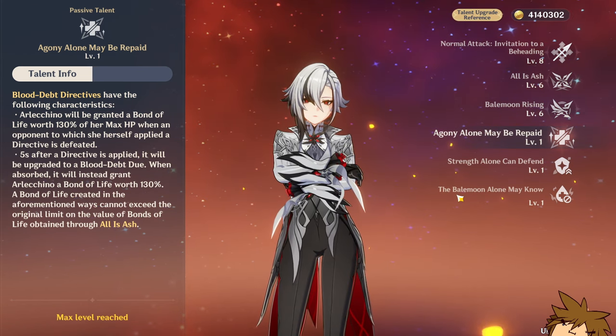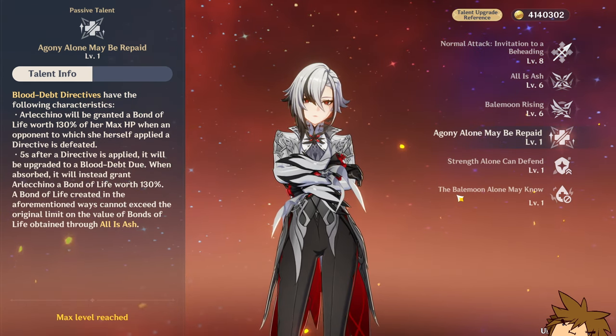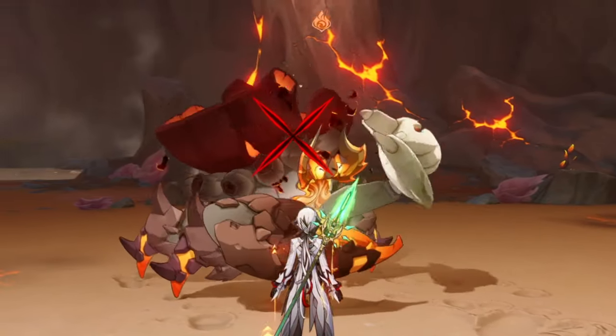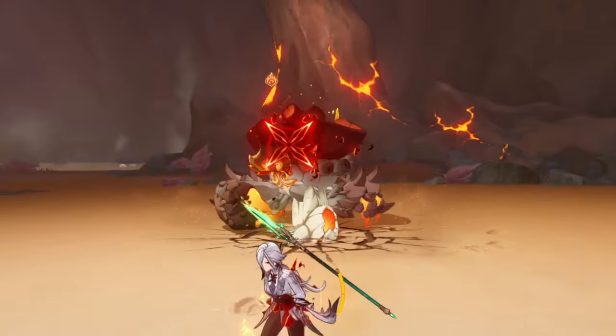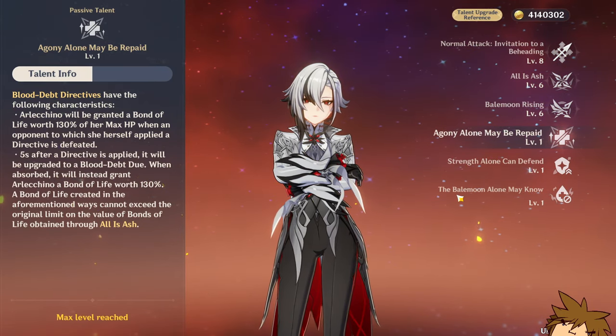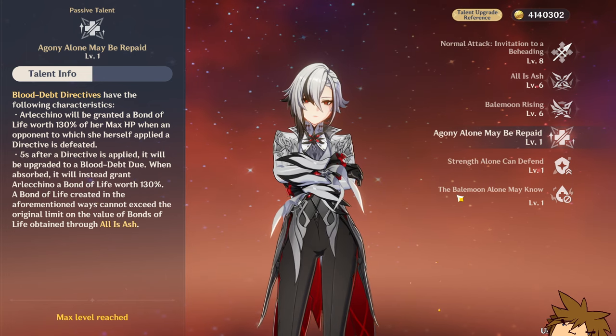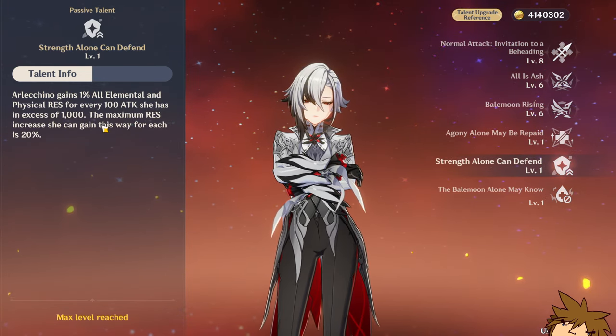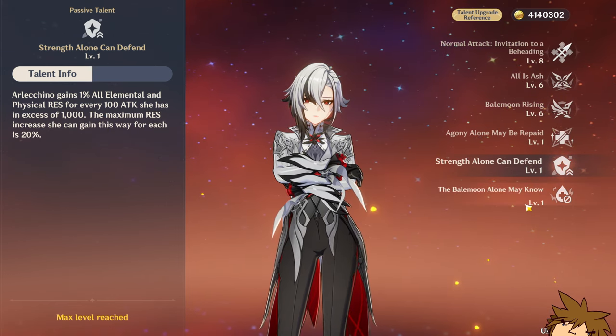Once you apply a Blood Death Directive, you wait five seconds and it evolves — the X becomes a little more glowy. This allows you to get more Bond of Life: instead of 65%, it becomes 130%, which is really good. She also has talents that give her more physical resistance and elemental resistance, allowing her to be tankier.